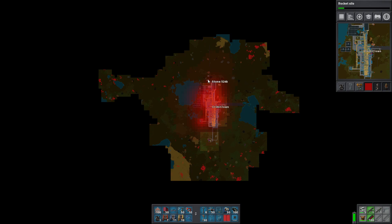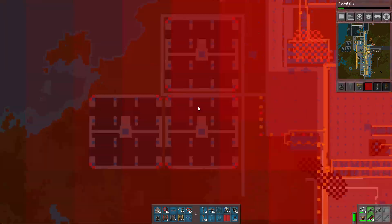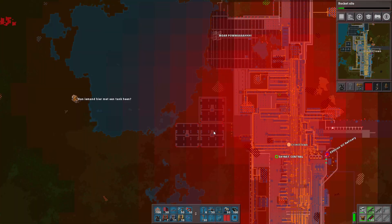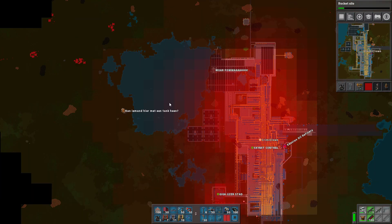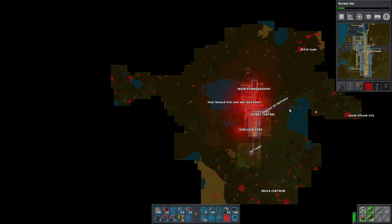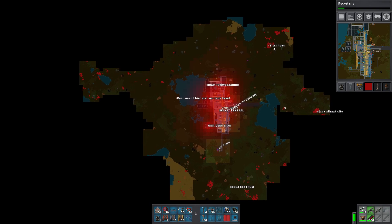There you go — this is what we've built so far. There are a couple of areas like these where these are the solar panels. You might recognize these layouts done before. All comments are in Dutch by the way, because I am Dutch, and we decided to name everything in Dutch — so that's fine, with a couple of exceptions.